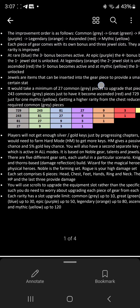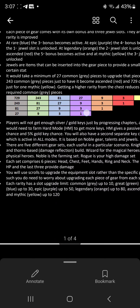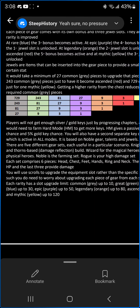We did the math on crafting costs. For one epic you need 27 gray items, or 9 greens, or 3 blues. That's how the combining works — three of the same rarity merge into the next tier.